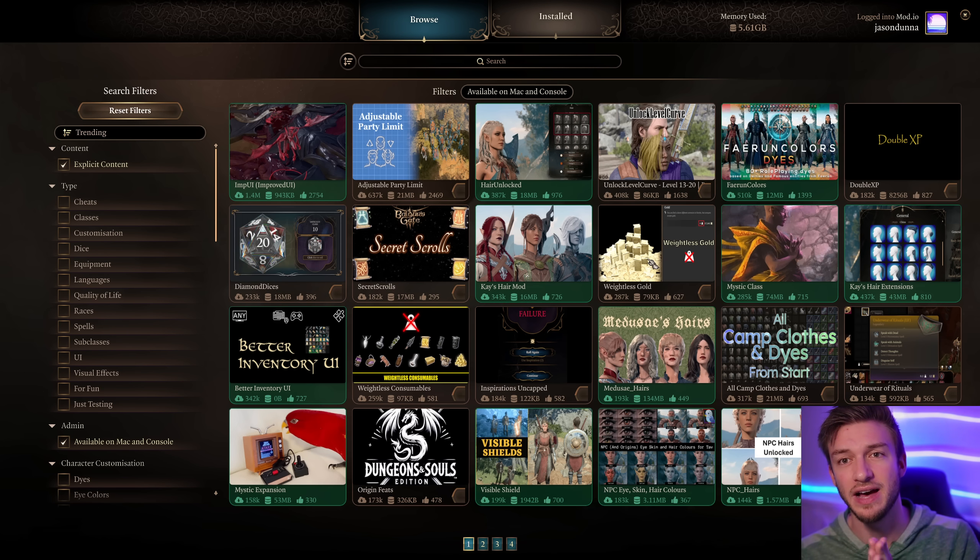My biggest recommendation is to download mods in batches of like two or three and try to install different ones — like maybe a class mod, a dice mod, and a dye mod. Try those out, test them, see if they work. If those ones are safe, then you can add more in.